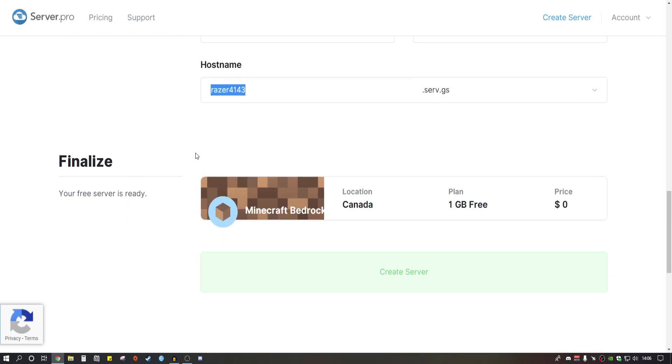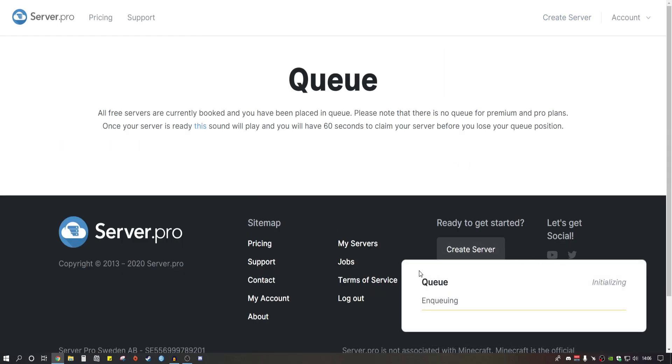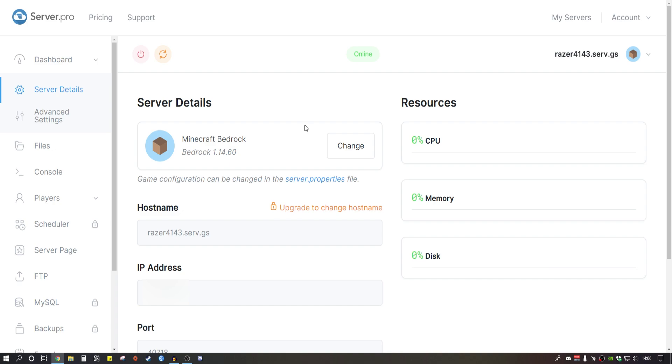Coming down further, here is your Minecraft server summary — this is what it's going to look like. It's a free plan for Bedrock, location in Canada, you get a one gigabyte free plan, and the price is zero dollars. Click on 'Create Server' and you will be put into a queue. Let that run — it actually went quite quickly and now my server is up and running.